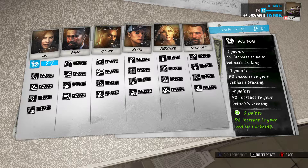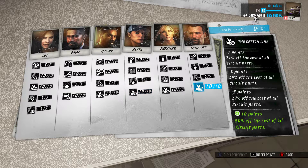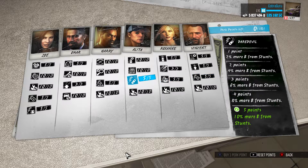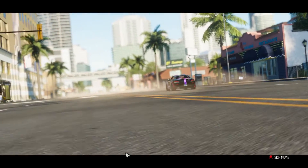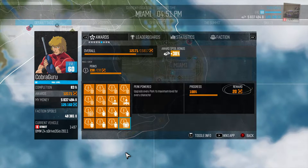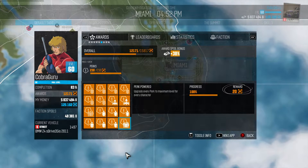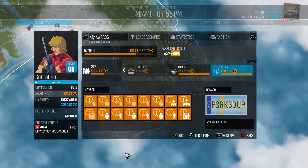I have already explained in many other videos that I bought them using Bucks. And as soon as you fill everything, you will get this award: Perk Powered. Upgrade every perk to maximum level for every character. That's with the Sweden license plate — why not?